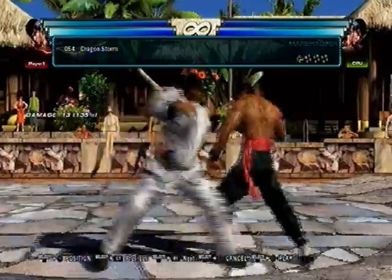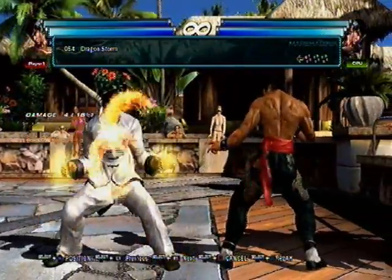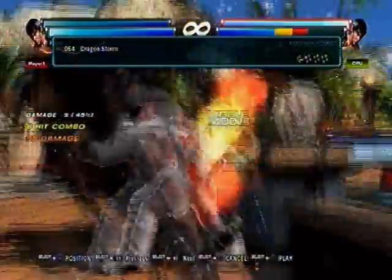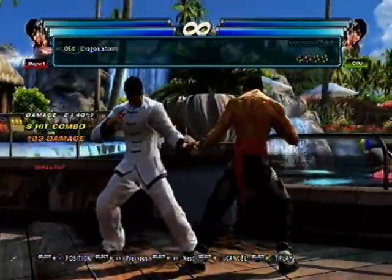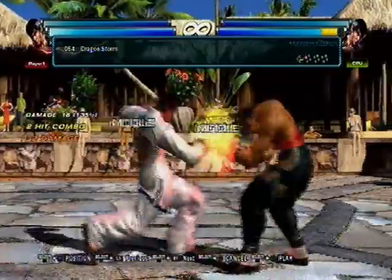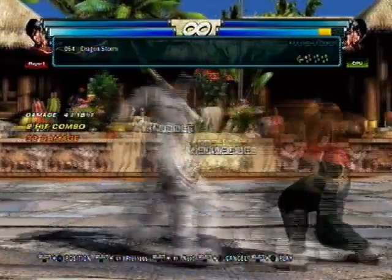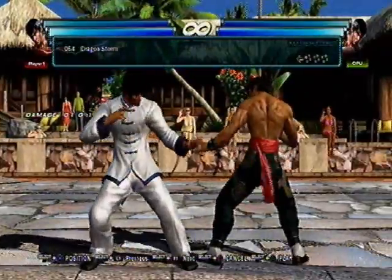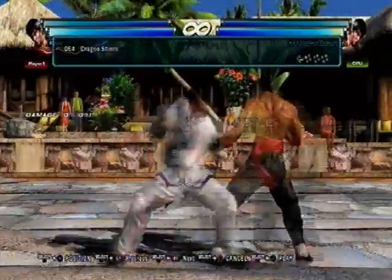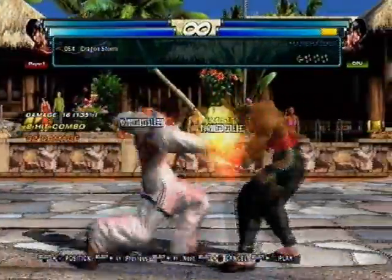Dragon Storm — back 1-2-2. The whole string is guaranteed on counter hit, both hit wall splats. It's a good move. It's also his minus 4 to range punisher because of how far he steps forward. 4-1-3 international — last one's only on counter, 32 damage. Since you can DSS it, you can get away with some things even though you're actually negative if it doesn't hit. A lot of people are scared of the last hit so you can DSS it and get away with a 4 or a grab.